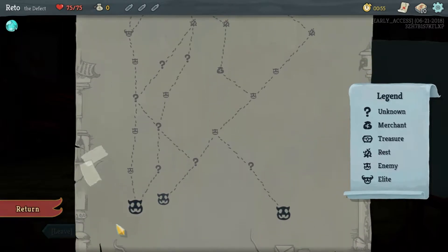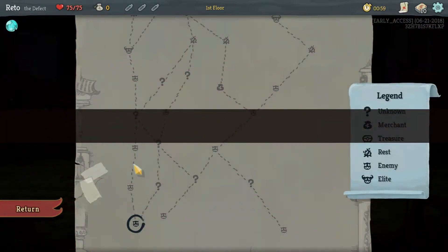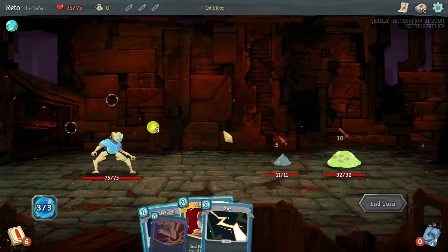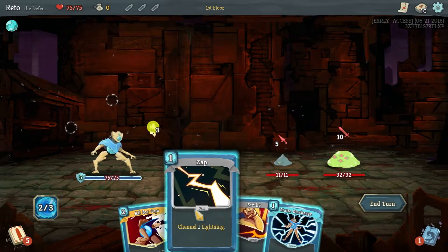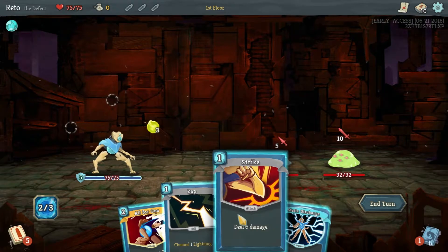But we're also at zero gold now. Let's go up this way because there's a boatload of question marks right before a bonfire, and then there's even more question marks. If we're lucky on the question mark rooms, we could go through this without really even messing with fights.